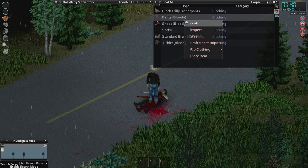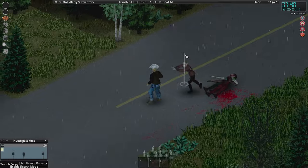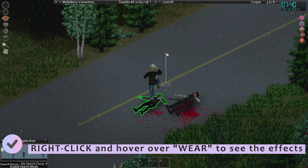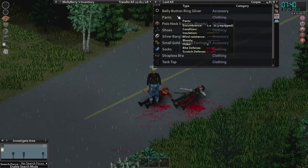Because let's face it, sometimes you get an oopsie and you get surprised. You can check clothes — we did talk about this in the first one — to see percentage increase. You can see what they're going to give you: more or less bite, scratch defense, et cetera.